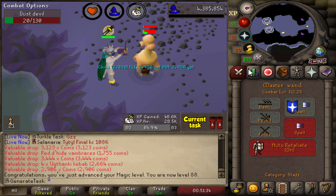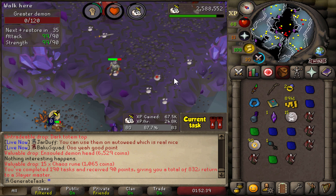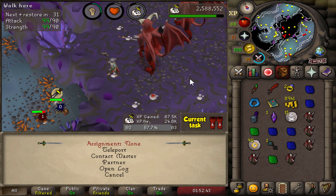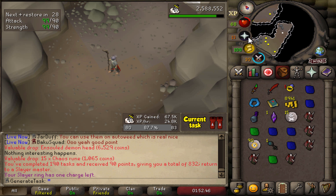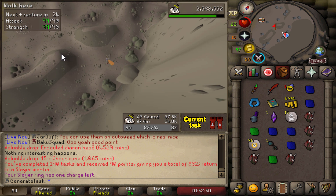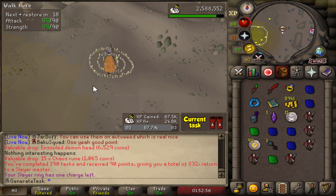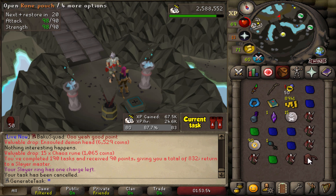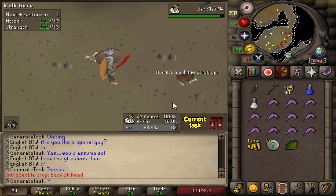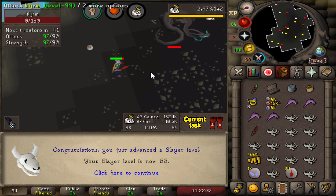88 Magic. 102k left for the last Slayer level. That was a 190 task streak, and that also means we now have enough points to finally buy a Rune Pouch for 750 Slayer points — that's going to save some inventory spaces. We got the Rune Pouch. And I guess I'll take a second Basilisk Head. The very last worm of the grind.